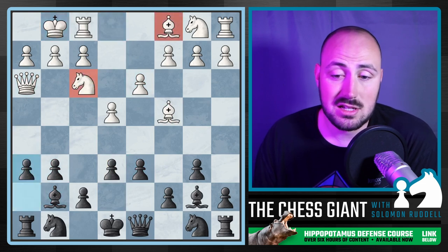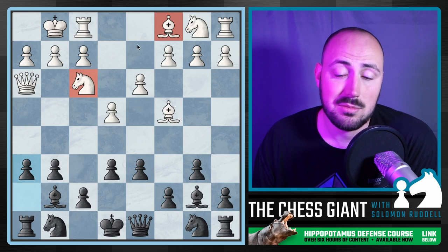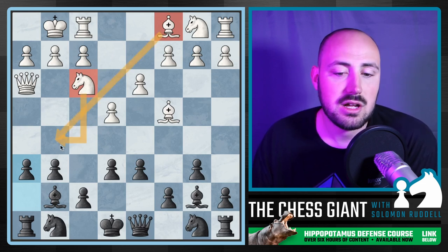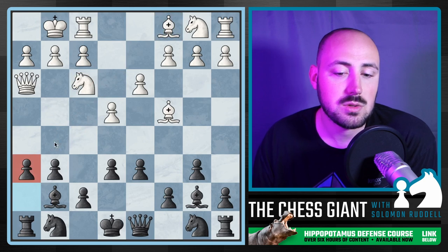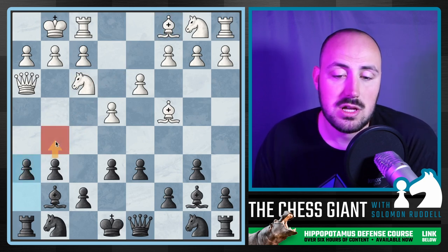There are a lot of moves we can play here. H6, for example — as you can see highlighted, this bishop and knight could jump into that square if we don't play H6. Although in this situation it's not like they were going to do much anyway, this is still an important move in the hippo because we are preventing this invasion forever, and we're also looking to expand with G5.